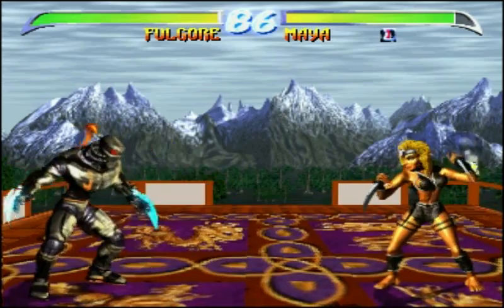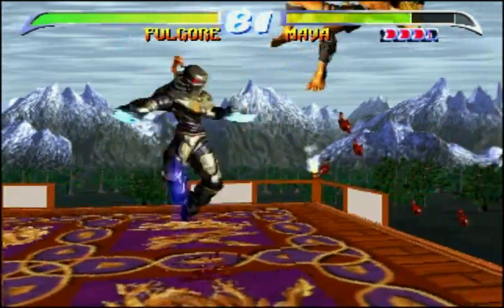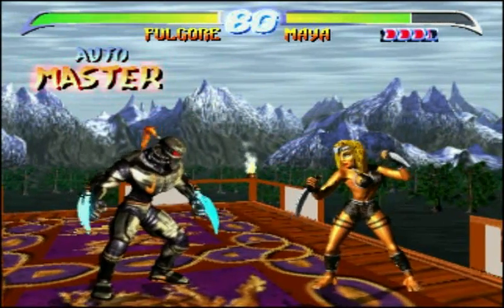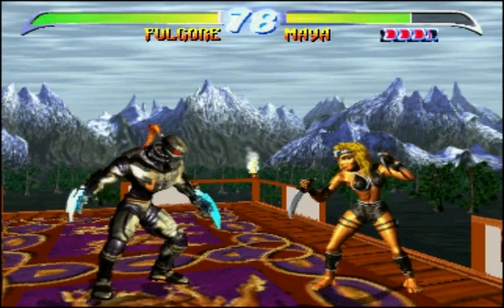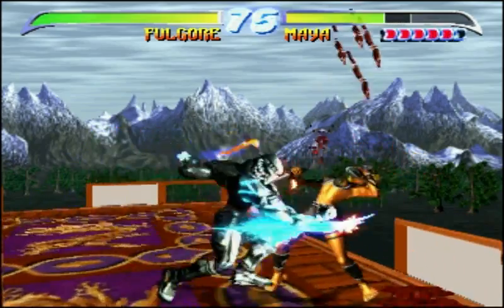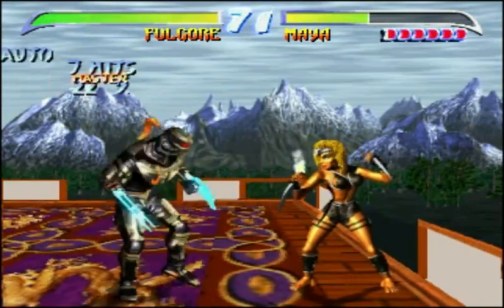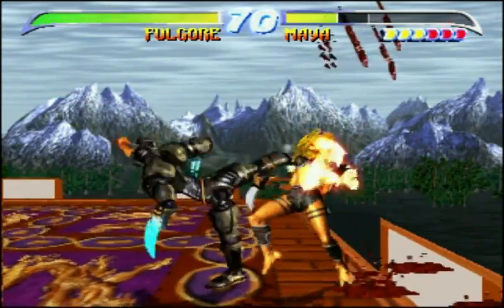His cyber dash claw move, which was his main opener in the first game, made a return in the second game. However, the inputs were changed — it was no longer charge-based, just motion-based. The new inputs were down, back, down, down-forward and kick, which gave him the chance to be a little bit more aggressive.